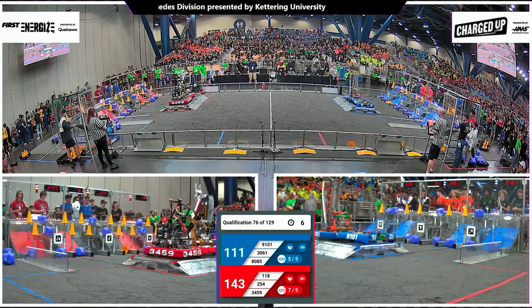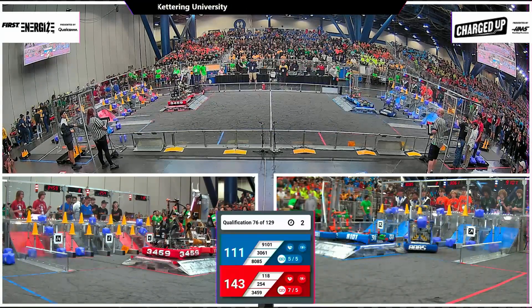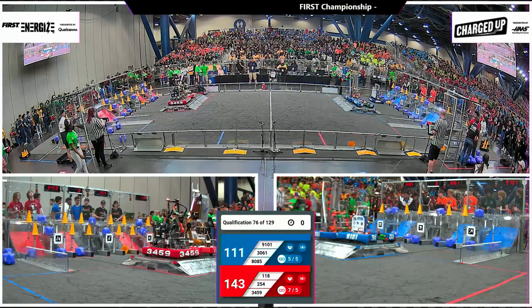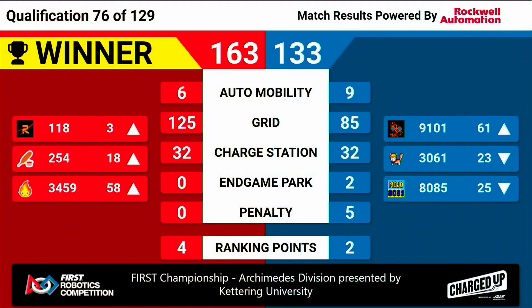Two up for Red. Keep your eye on the Cheesy Poofs, trying to get those forks engaged under the Robonauts. Three seconds to get it done — they back off and decide to go for the park instead. Seven links for the Red Alliance, five for Blue. Final score: 163 to 133.